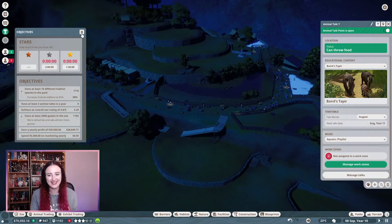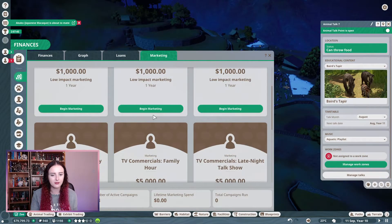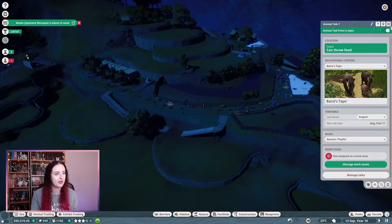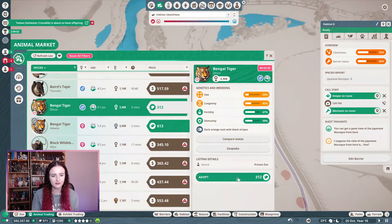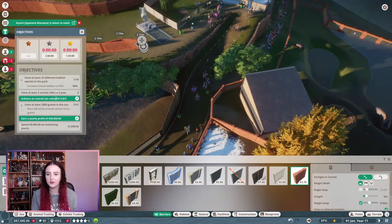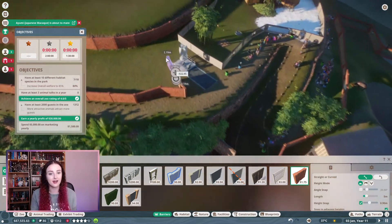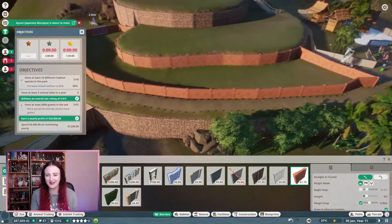We need to make a profit but we're very close, and we need to spend some money on marketing. So let's go into finances and begin marketing — the middle one because that one's always the best — and we'll do family hours so we can get big groups of people in. Let's get Bengal tigers as well. Oh — did we do something? We earned a yearly profit! I did not see that one completing first. I didn't see that coming. Wow, and I managed to do that one first.